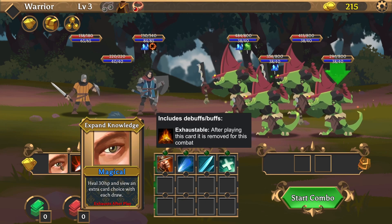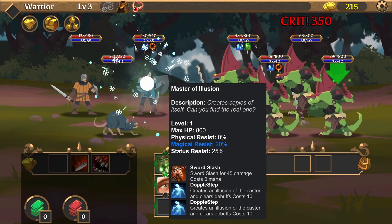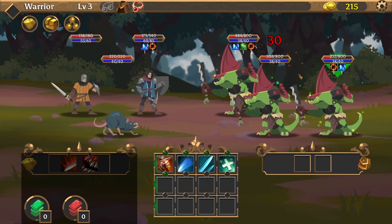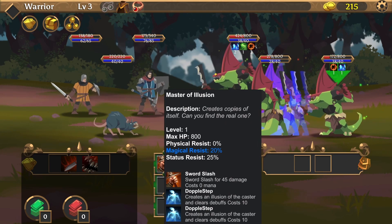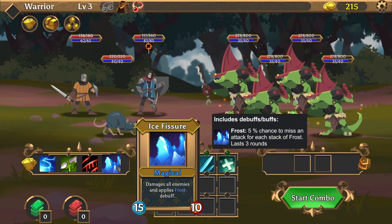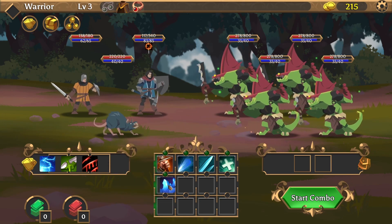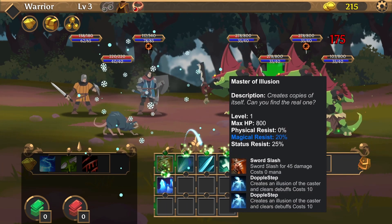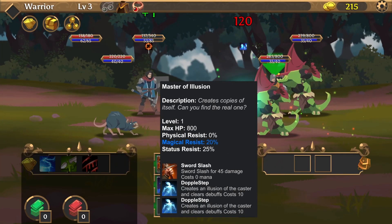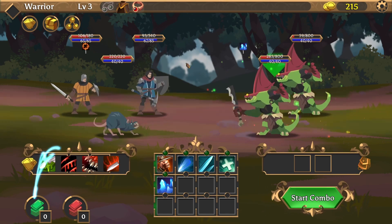Vampirism — I think it's time. Heal HP and review an extra card choice with each draw. Next time we will do Vampirism. We definitely need to get back some HP because we are kind of near death, but we have a great chance to get this. Damage all enemies and applies frost — start. One is down, which is quite okay. If we survive this round, we have it. And now Vampirism — yes. Apply this, three attacks, the heal, the frost, and the Vampirism. Physical attack, last one round.